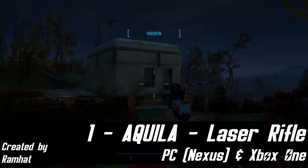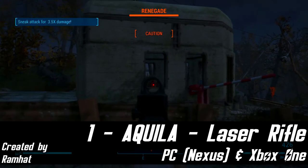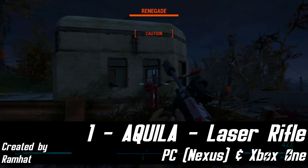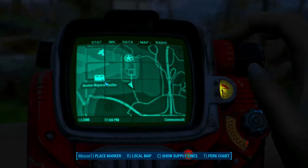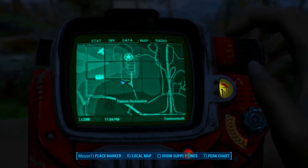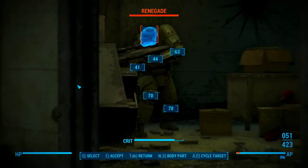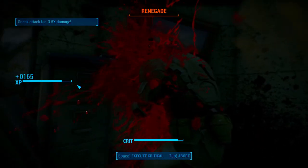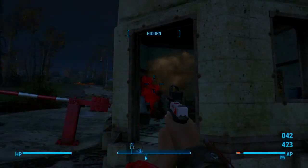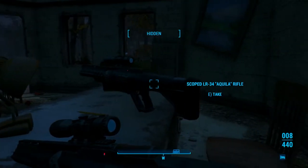And finally, at number 1, the best mod for Fallout 4 that released in March is the Aquila Laser Rifle, available on PC and Xbox One. This mod released quite late into March and as of recording this it already has 42,000 unique downloads in just over a week, and it's easy to see why. You can find the rifle by travelling east of the Boston mayoral shelter and taking care of a couple renegades, and looting the weapon from one of them, or you can find one neatly placed on the desk inside the checkpoint office.